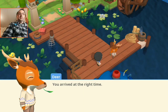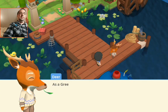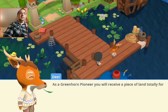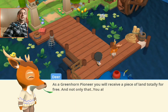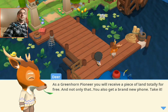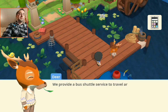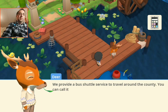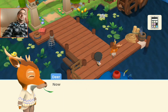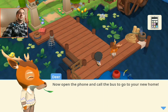We arrived at the right time. We are short of pioneers around here. As a greenhorn pioneer, you will receive a piece of land totally for free. And not only that, you will also get a brand new phone. And why does it have to be an iPhone? We provide a bus shuttle service to travel around the country. You can call it using the bus app. Now open the phone and call the bus to go to your new home.